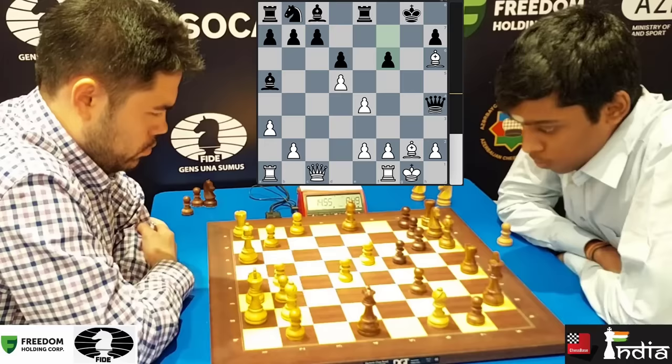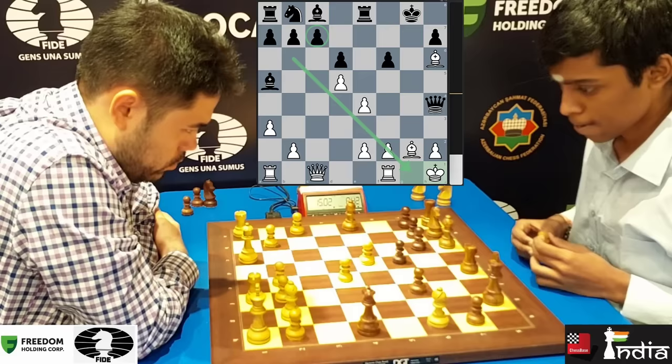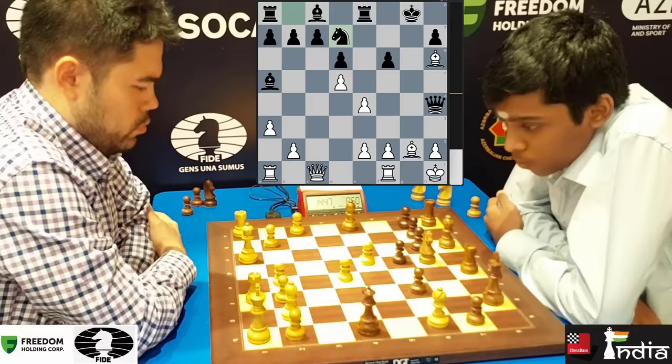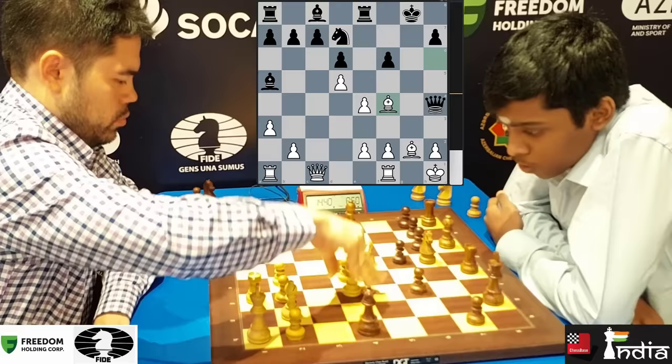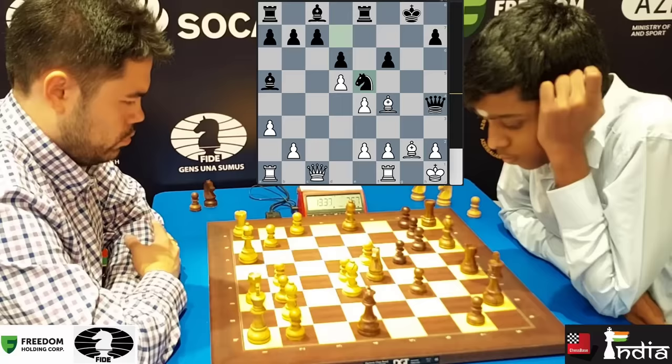Also, this bishop will sit beautifully on B6 to defend C7, and look at this long diagonal. Hikaru plays his king to H1 so that he can get his rook down to G1. Prag develops his knight — the knight will be well placed on E5. Bishop comes to F4. Time is in Hikaru's favor: he has 14 minutes 49 seconds, while Prag has only 7 minutes 57 seconds. He gets his knight to E5.